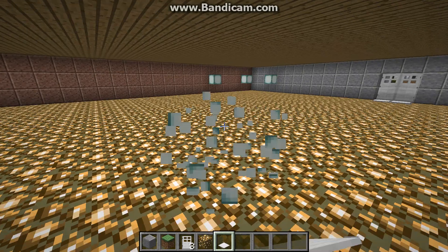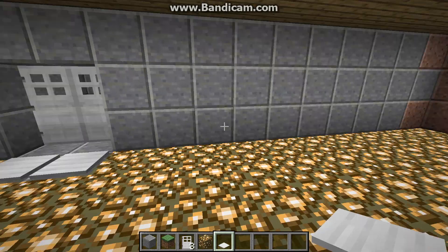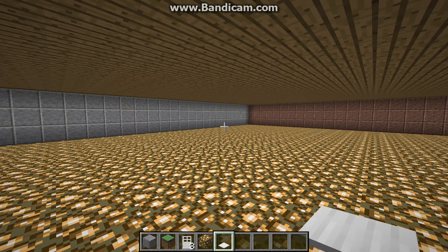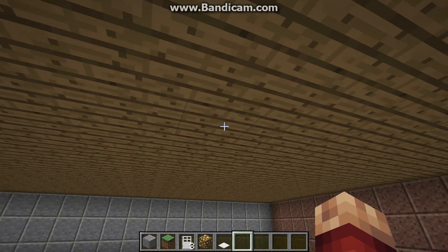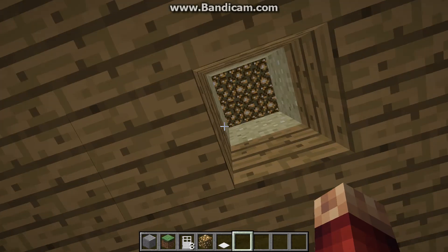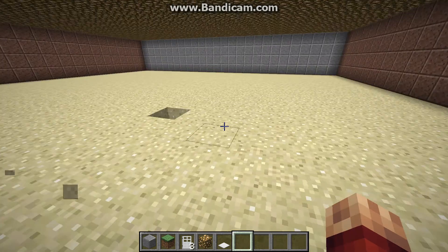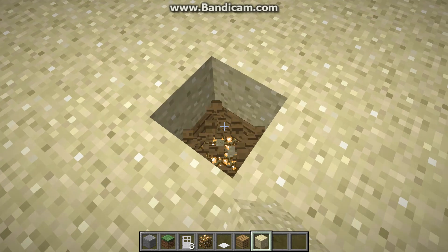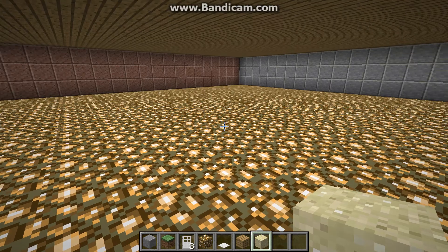So the point of the game is someone's going to be down here, and there's going to be really strong axes in a chest right next to you. When someone says go, the people on the bottom are going to have to break as many blocks as they can. If I break this block, the sand falls down, and the person up here has to avoid that. If someone falls in, they lose.